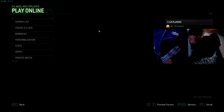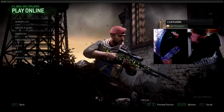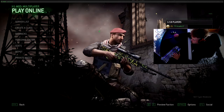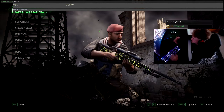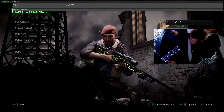Next to your '1' key there should be a little tilde key — press that to open your console. In the top left it comes up, and all you want to do is type slash name, then a space, then whatever you want your name to be.